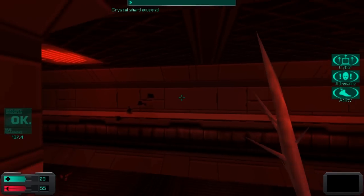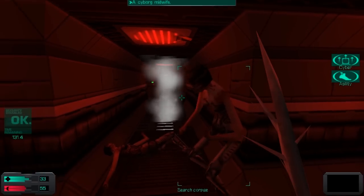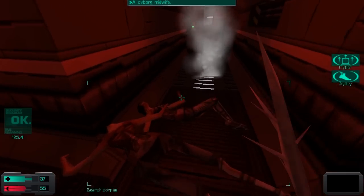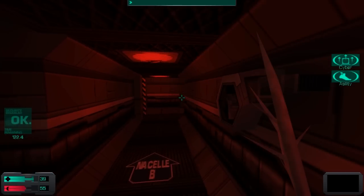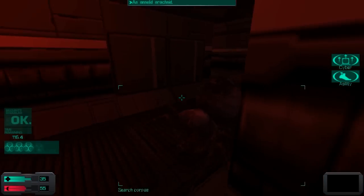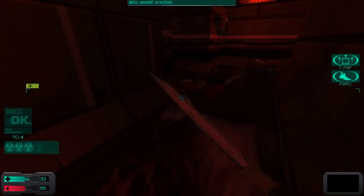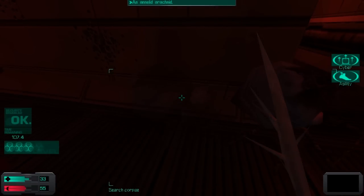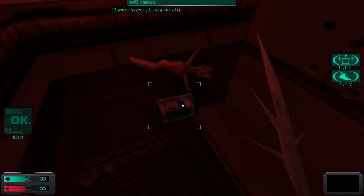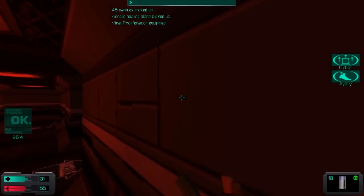So why does the fusion cannon get such a bad rap? Well, it's the final weapon of the heavy weapons tree, and yet it is weaker than the grenade launcher and nowhere near as versatile, because the fusion cannon only deals energy damage — which means it's more powerful against robots, but against Annelids and spiders like these, it's less effective. And just to create even more panic, we now have partially invisible spiders.